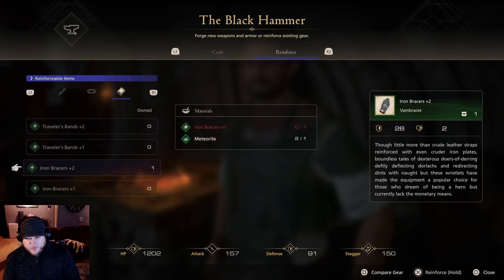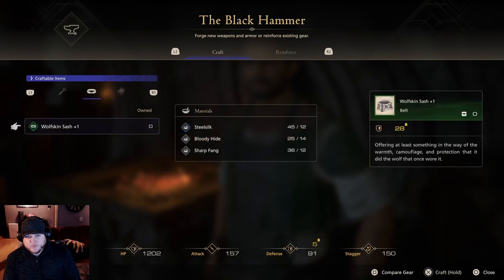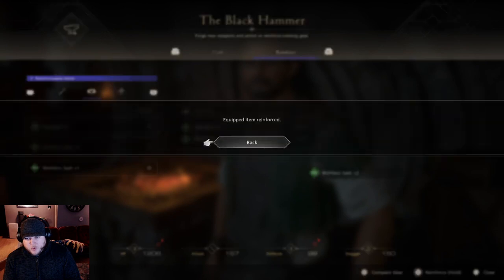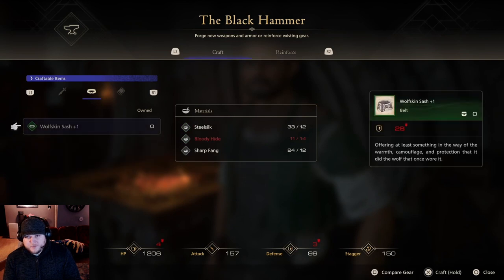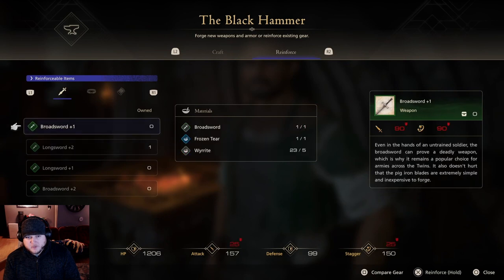All right. Right now we have the iron bracers too. I can't do the traveler's band yet — we're missing some sharp fangs — but it would increase our stats, not by a whole lot. Not too sad about missing on that one. But I am going to get the wolfskin sash and we are going to reinforce our wolfskin sash. I think that's it. Can we reinforce anything else? No. There's no point reinforcing our broadsword though.